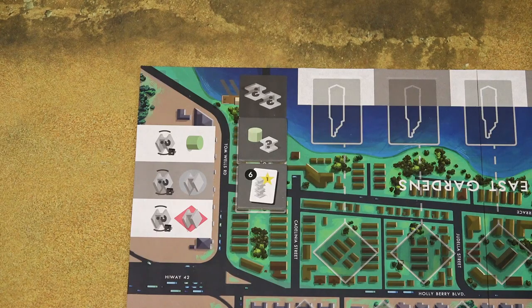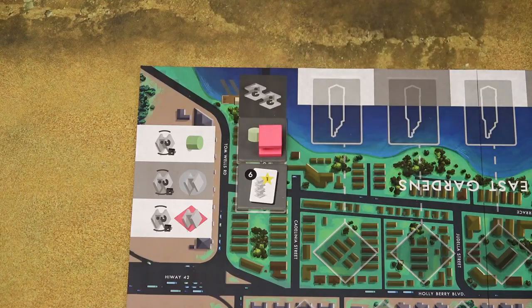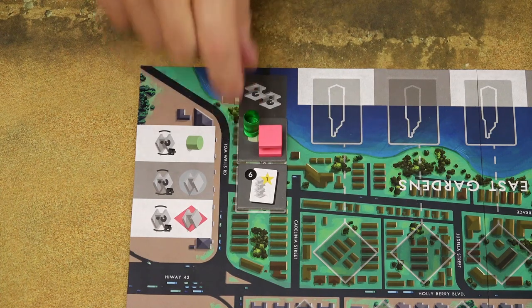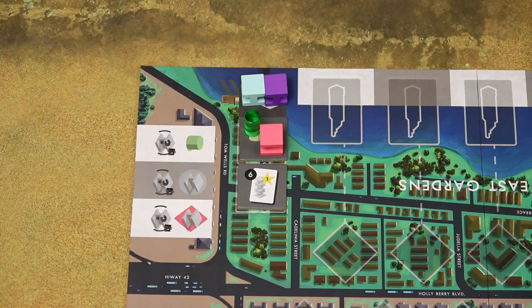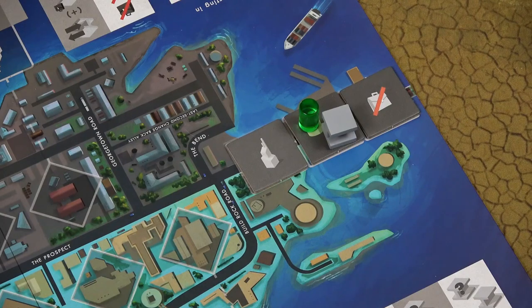If any of the bonus tiles, including these pre-printed tiles, have this floor with a question mark icon, choose one random floor from the bag and place it on that tile. If the tile shows this ultra-plastic icon, place one ultra-plastic material on that tile. Since this pre-printed tile shows two floor icons with the question mark, draw two random floors and place them on the tile. If the tile shows the card with a number, find all power cards with the same number and place them somewhere next to that bonus tile. There's no need to place anything on any other type of bonus tile.